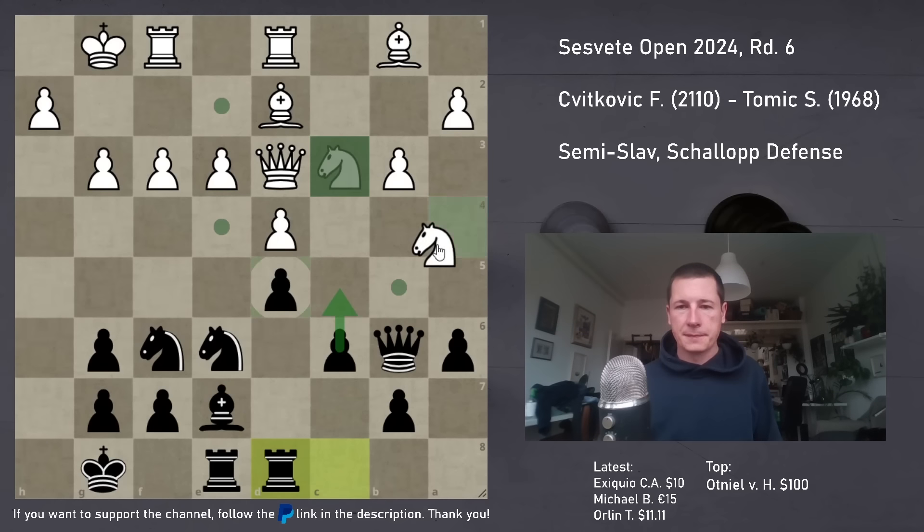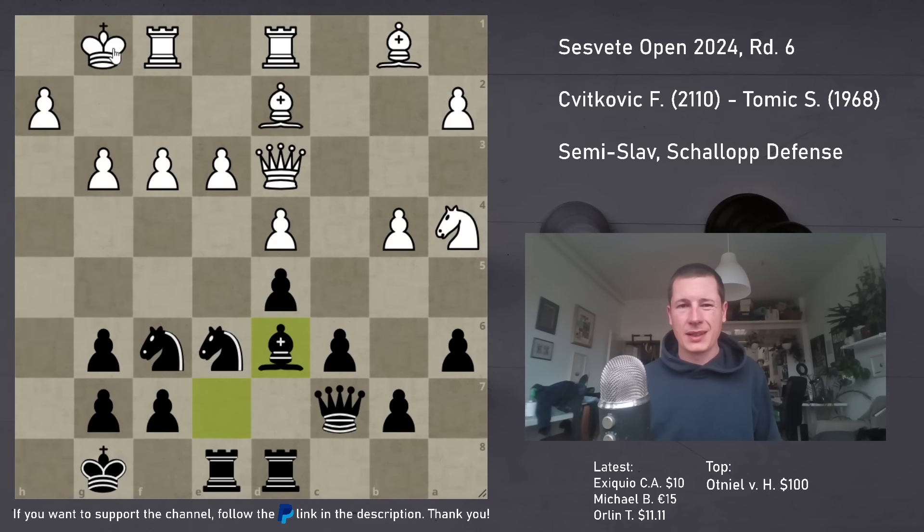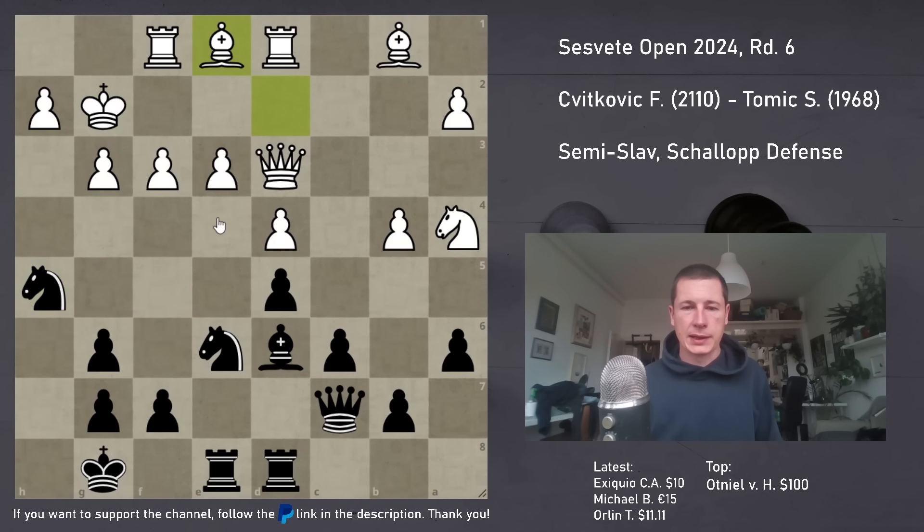If he doesn't do anything now - let's say Kg2 - then c5 does become very interesting. Takes, takes, and I can follow with d4 and start breaking things up. So he played Na4, Qc7, b4 - I agree with that, preventing c5 and playing for Nc5. Bd6. Kg2 played. So Bg3, hxg3, Qxg3 is just a draw. He played Kg2. I played Nh5, reinforcing the threat. He played Be1, defending.